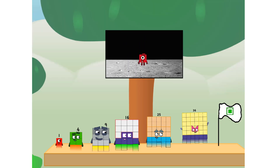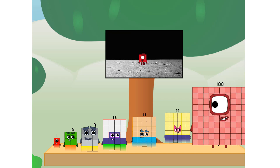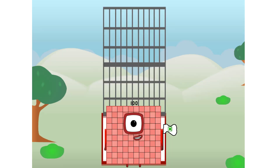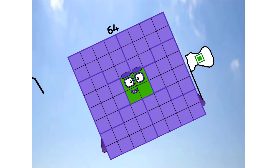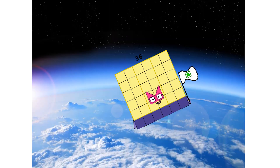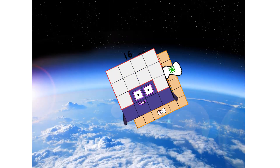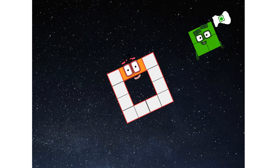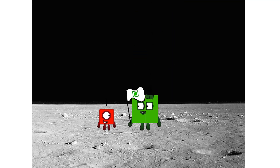We did it! The only thing left now is to plant the square club flag. Mama Land, we have a problem. I forgot the flag. Don't worry, little one. I'll take care of this. One hundred. And I promise — no rockets. Square power only. Achoo! Hello, looking for this?